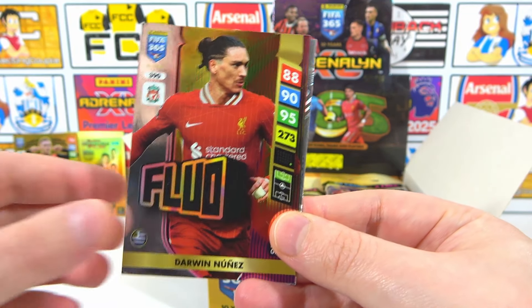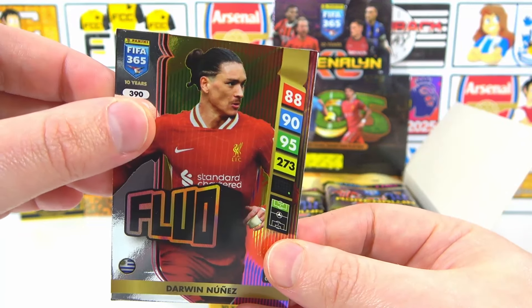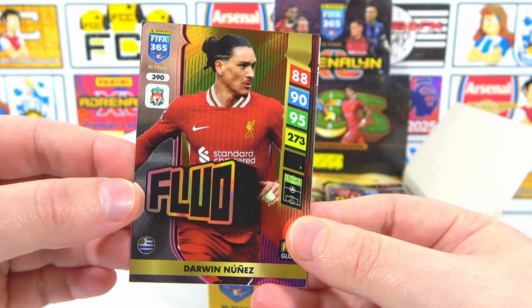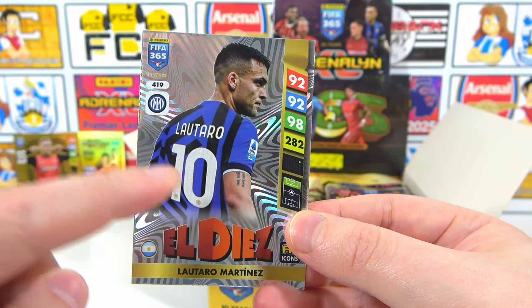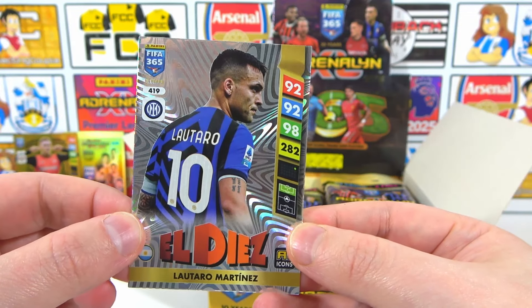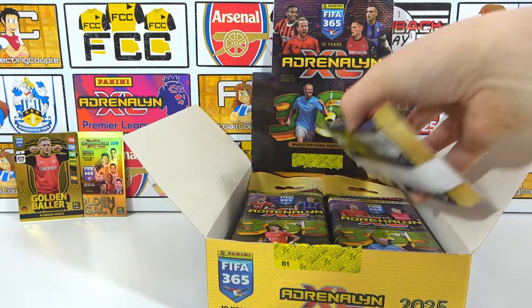A Fluo Derwin Nunes - absolutely incredible. These are the newest cards, the glow section. I think they're a different material to normal cards, so absolutely awesome to see that. Then we have an LDS Martinez to end the pack. These are all the number 10s - the back of the shirt cards - they look phenomenal. Martinez. That is a very nice one indeed. What a first pack!